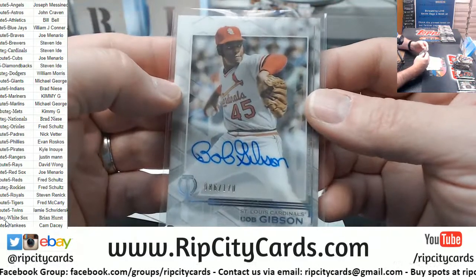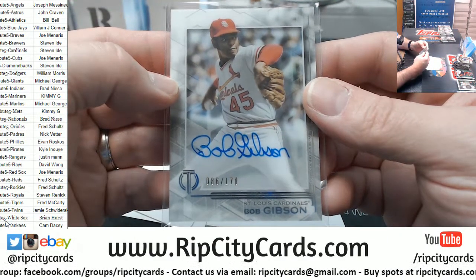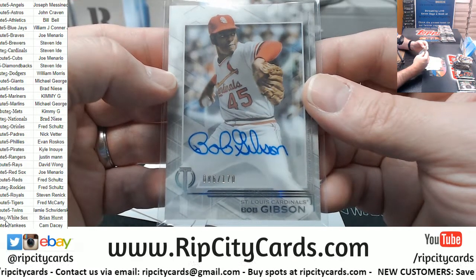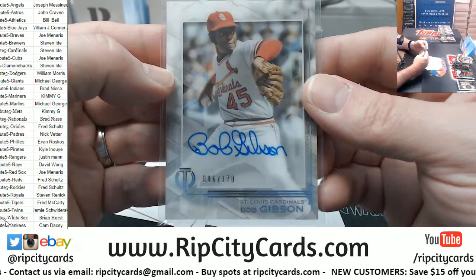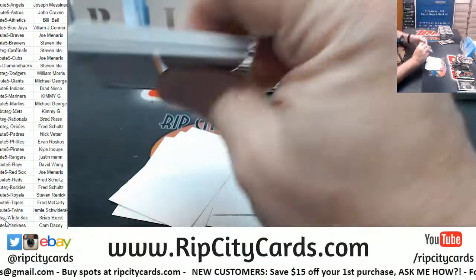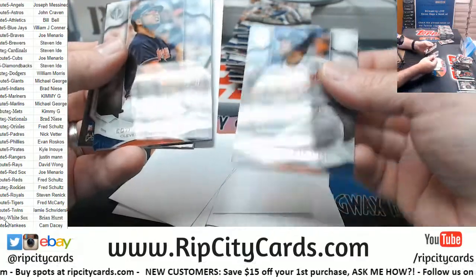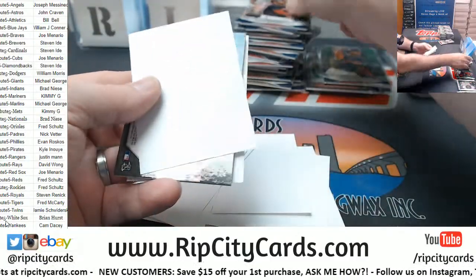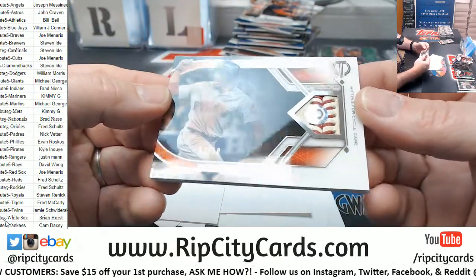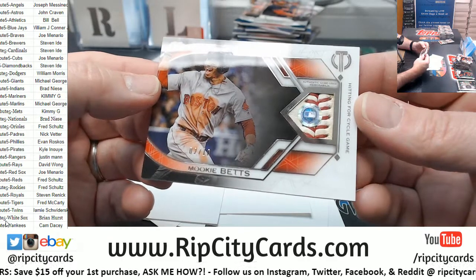Gibson was aight — I mean, he was aight. That's a filler hit too though for dugout. Nice card. Encarnacion, and a Mookie Betts two out of ten.